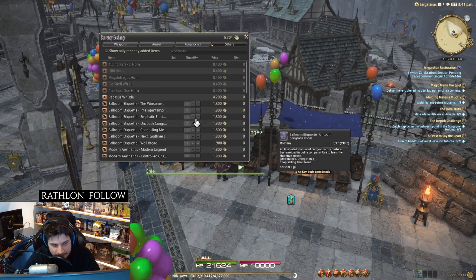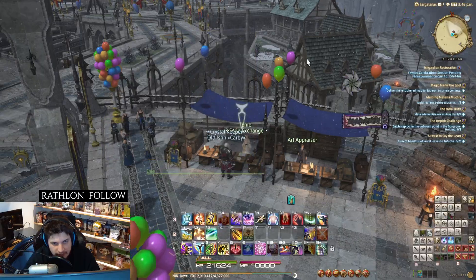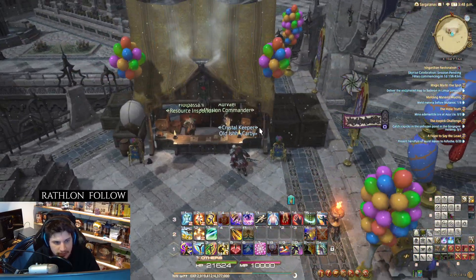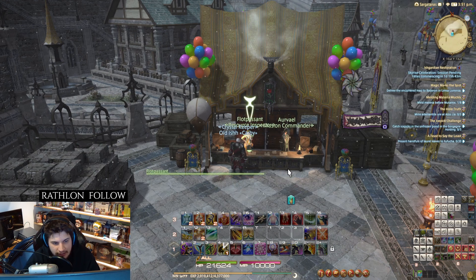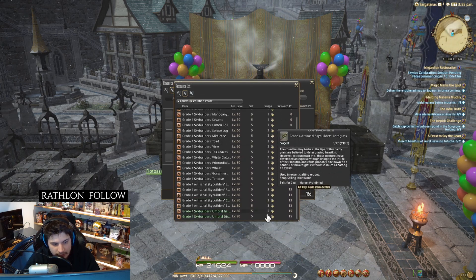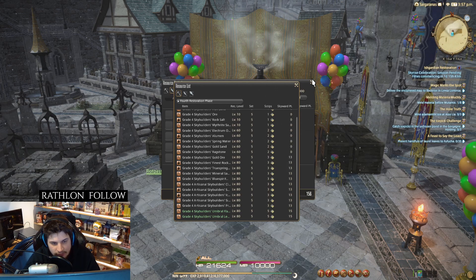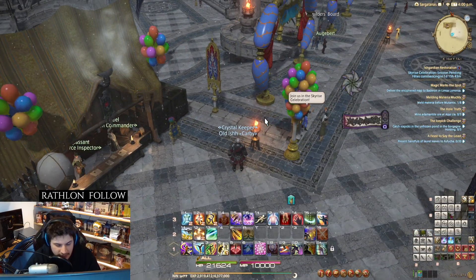The first method is the one that always stays in the game: you need scripts from the Firmament, which is in the Heavensward content. You go to the Diadem — it's a gathering place for miners, fishers, and botanists. You collect grade four ores and similar materials, and you get five scripts for turning them in. You need 8,400 scripts total to get the mount.